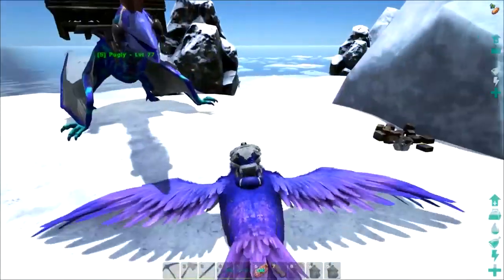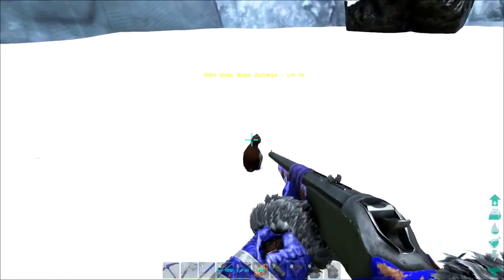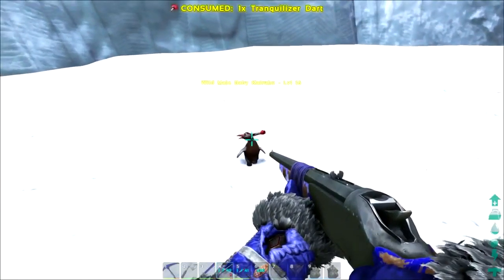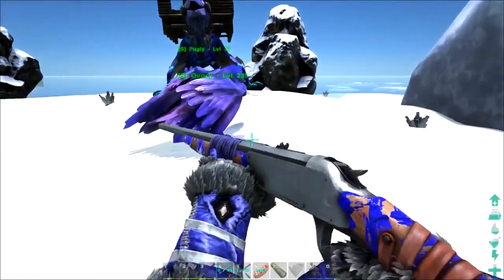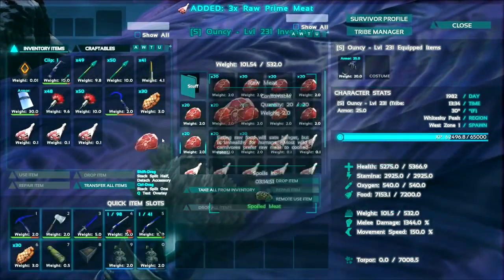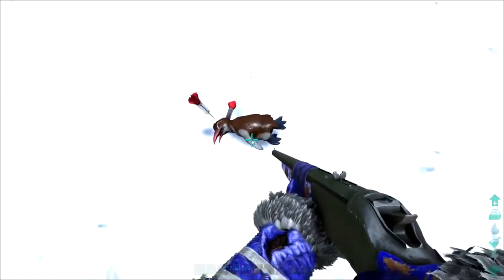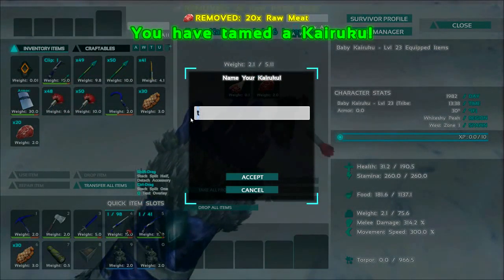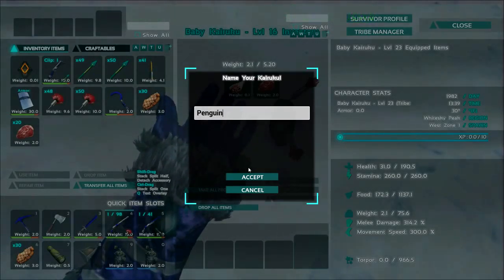All right, this penguin's all over the place and we have some meat on Ouncey, so we're good. Now, nailed it — let's come over here. Hello, little penguin, you're level 16 — you're tranked! Just two trank arrows — unconscious, nailed it! Now we come over here, grab maybe three prime meats and some regular meats. Let's access the inventory. That was it — nailed it! We've got a penguin!